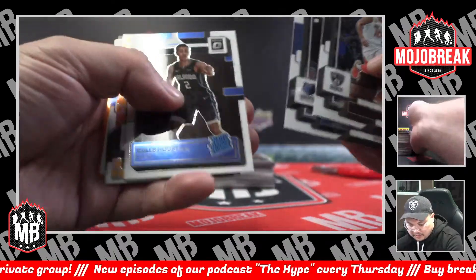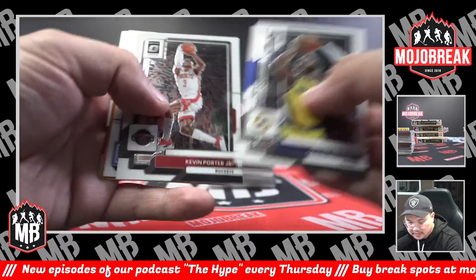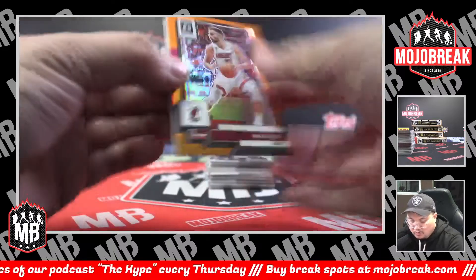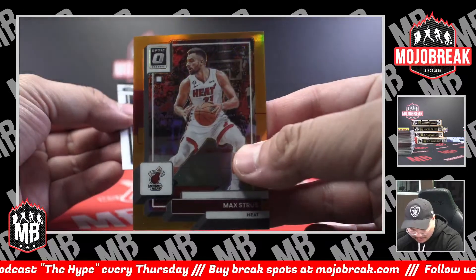Ben Simmons, Caleb Houston, Basketball Hollow, DeAndre Ayton for the Phoenix Suns — that also kind of matches the Suns color. Keegan Murray rated rookie base card for Sacramento. You got an Orange Hollow, Max Strews for the Heat — 30 out of 199, Miami, Max Strews.